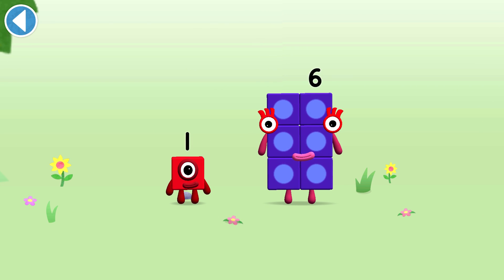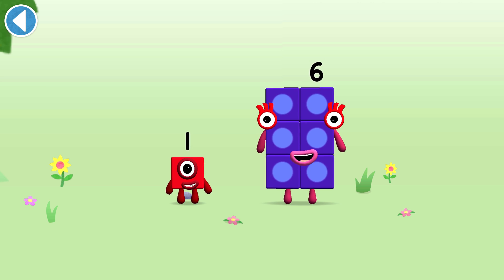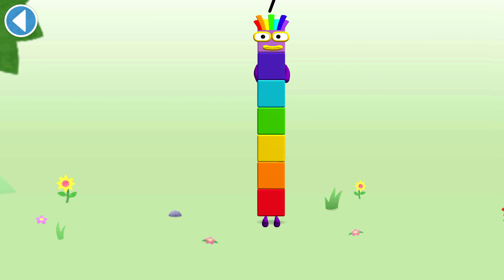Can you add one to six and make Numberblock Seven? Drag Numberblock One onto Numberblock Six. Spot on!